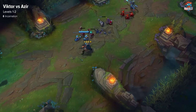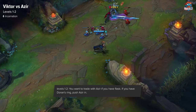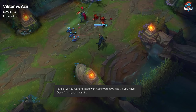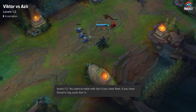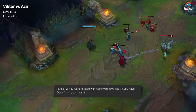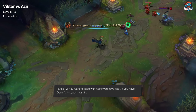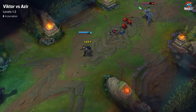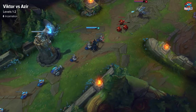How you play the lane matchup depends on what item you choose to start. You can go either Flask or Doran's Ring. If you go for Flask, you can walk up and trade aggressively while tanking minion damage, because for Azir to win this lane early, he needs to push you in. So you just want to walk up and try to trade with him as much as possible. If you go for the Doran's Ring start, you mainly just want to try to shove him back in and poke him with your E, and not do too many hard trades.